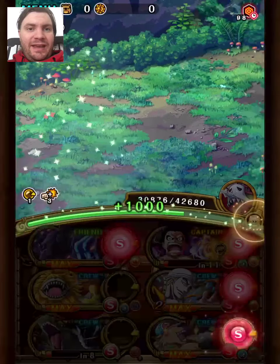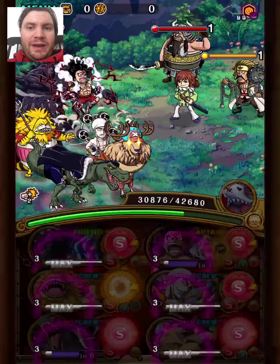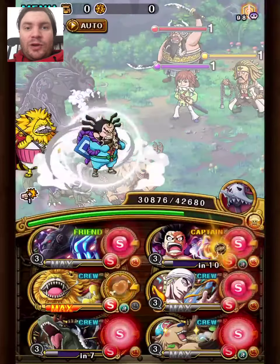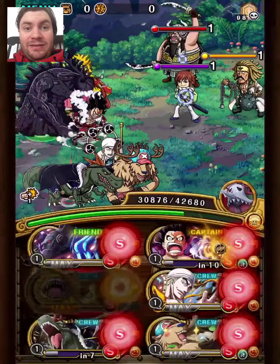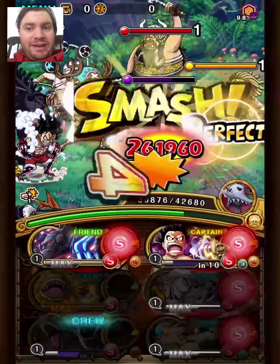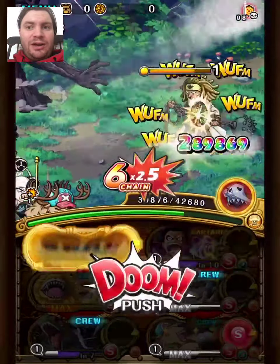I also want to note that fellow team builder B-Bro made a very good speedrun team for Strength Whitebeard. The only bad part is that you need the treasure map recruit Yogoro. So if you have it, check it out. I'll probably link it below in the description along with the other variant of this team.